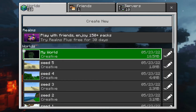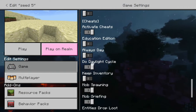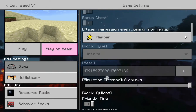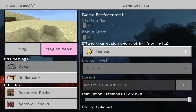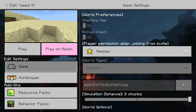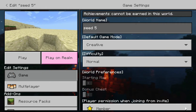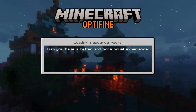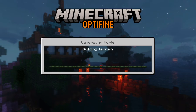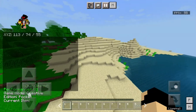Now let's get into the video. The first seed is called: 4291597769847097166. You probably want to pause the video if you want to copy this down. If you already created the world, press play, or press create if you're first creating it. I prepared for this video pretty early, so you won't have to wait for me to set up the seeds.